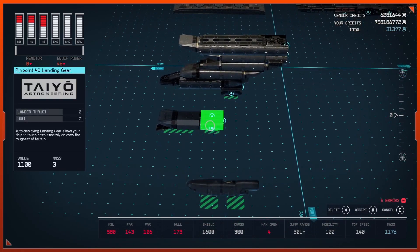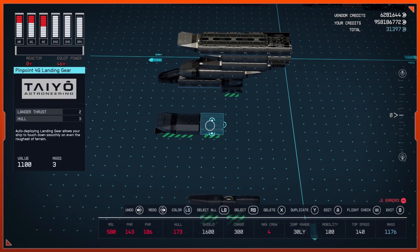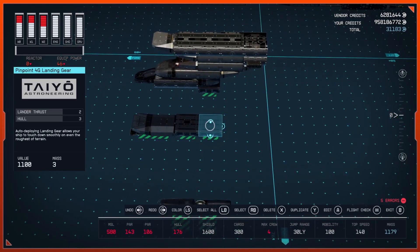After that, go into your landing gear section and bring out a Pinpoint 4G landing gear by Taiyo Astroneering. Go ahead and bring that out and duplicate it once, placing one to the rear.